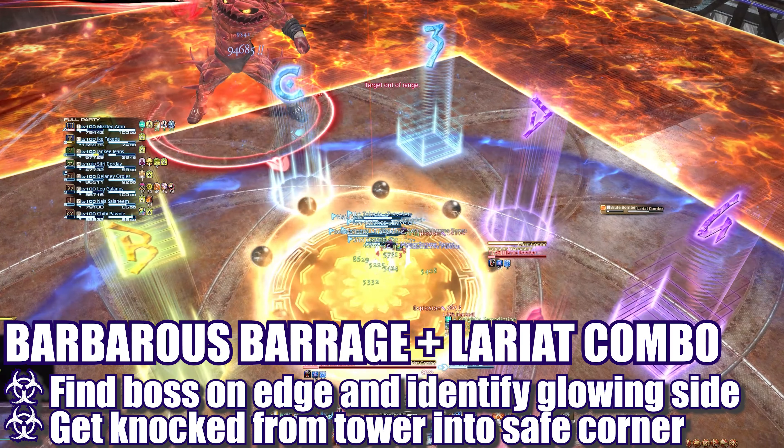However, this time the boss will leap to an edge and begin to cast Lariat Combo. Players will need to identify the glowing unsafe side and position themselves within the final soak tower to be knocked into one of the safe corners opposite the boss's glow. The boss will cleave half of the room before turning back to cleave the other half. All players must watch the boss and identify which side the next attack is coming from, then either stay on their safe side or quickly run to the other half of the room to avoid getting hit. The boss will return to the center and cast another 8-hit tank buster. I highly recommend saving immunities for this enhanced tank buster.